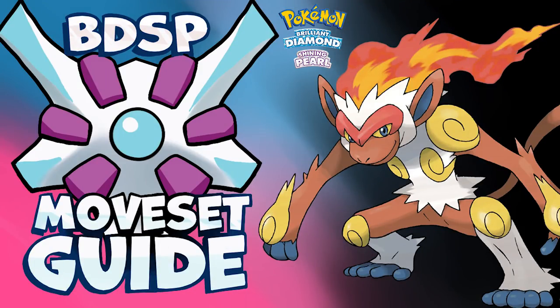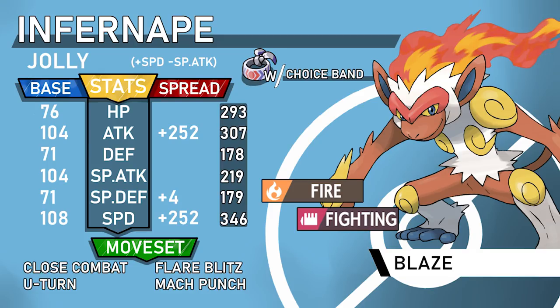Any set that has Mach Punch in this video, you can swap between the ability Blaze or Iron Fist — it's personal preference. I like Flare Blitz bringing me down to Blaze range and then doing an insane amount of damage with Flare Blitz, versus Mach Punch with Iron Fist being stronger versus certain Pokemon. The first set is probably my favorite: Choice Band.